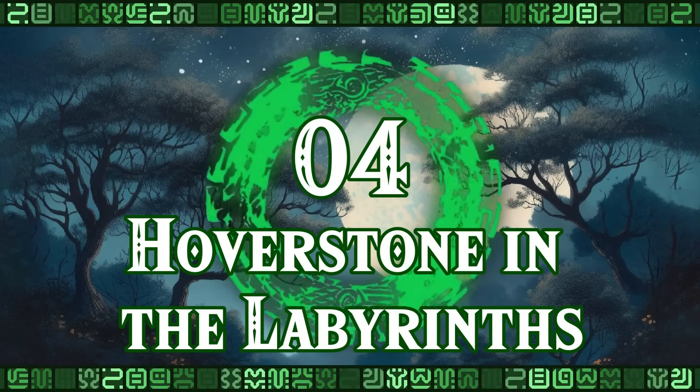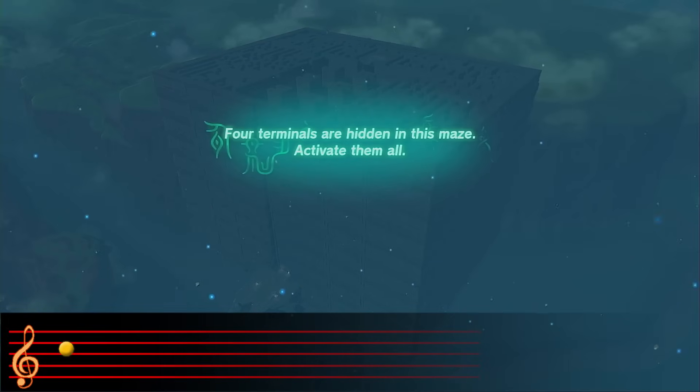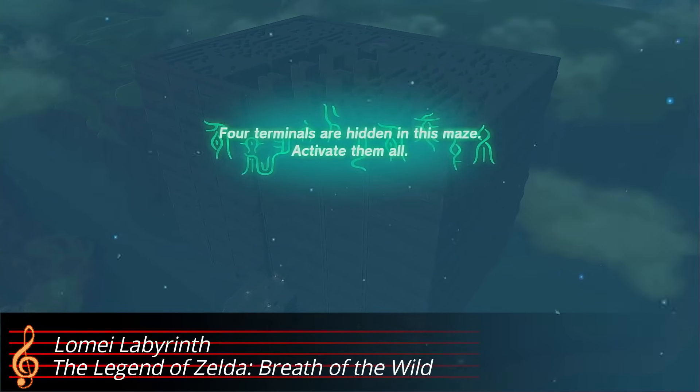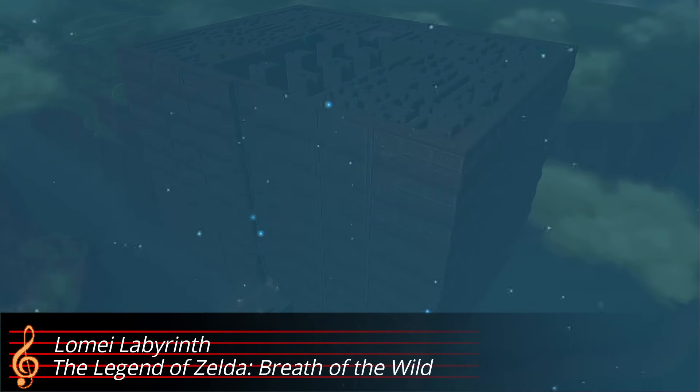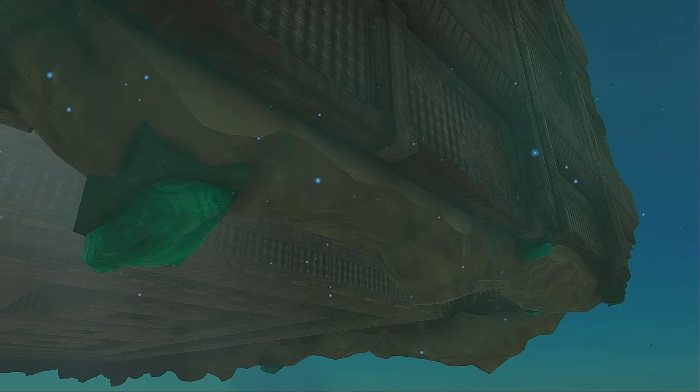Number 4: Hoverstone in the Labyrinths. The Sky Labyrinths are some of the most impressive structures in the game. It is unclear if they were built in the sky or if they were built on the ground and later raised. If we look at the bottom, we can get some clues about that. You can see that there are broken parts of them that reveal the hover stone that keeps them in the air.